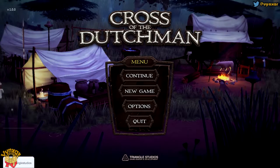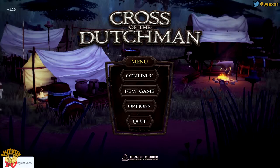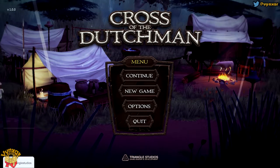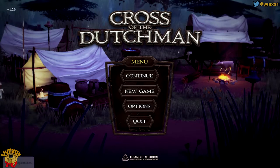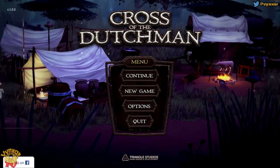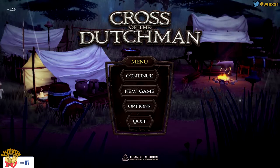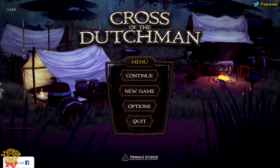Hey guys, I'm Vincent. Today we are going to play Cross of the Dutchman, a game by Triangle Studio. It is a story-driven top-down action adventure game which is going to tell us the story of a man called Piedonia — a strength of nature who is going to be grappled with his will to do good things. It's going to be his main weakness, and it will on the other side make him a hero of his people.